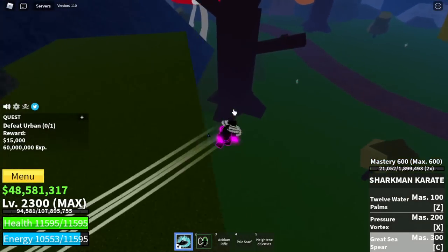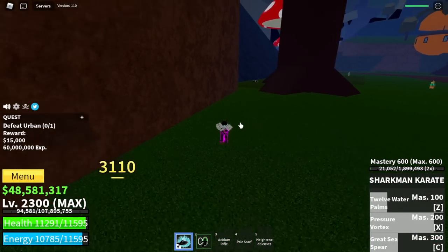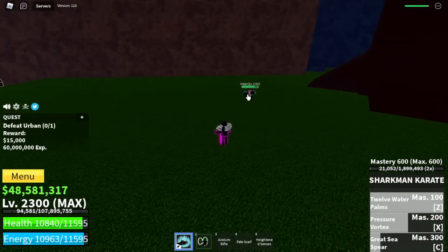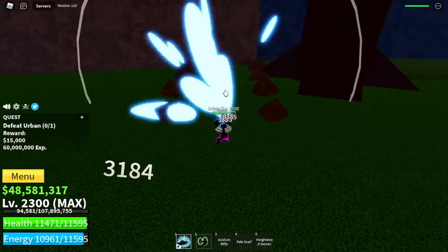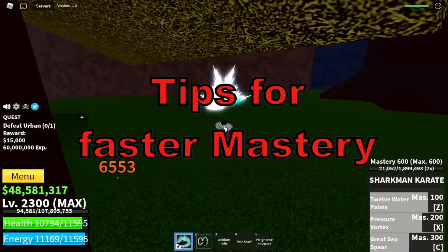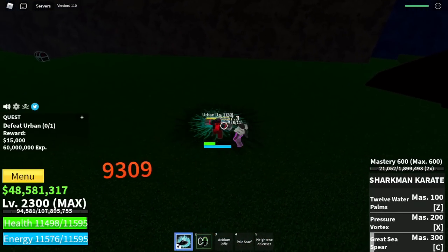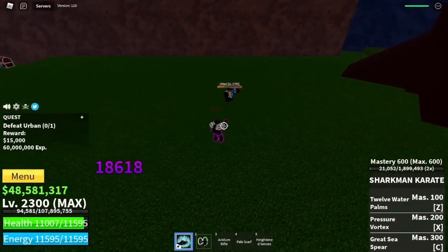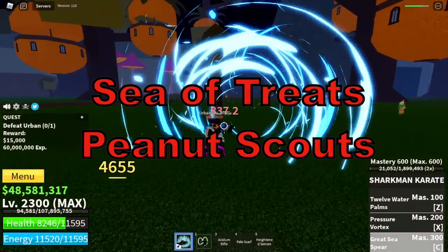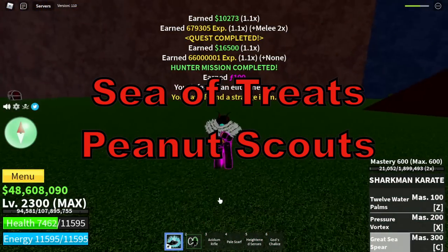Let's try it — it has 3 skills: the 12 Water Palms, the Pressure Vortex, and the Great Sea Spear. This fight style really has a fast M1. Is there a tip for faster mastery? Because again, you need 400 to 500 mastery. You can use an Elemental Fruit Logia Effect, head to the Sea of Treats, fight Peanut Scouts, use Auto Clicker and AFK.